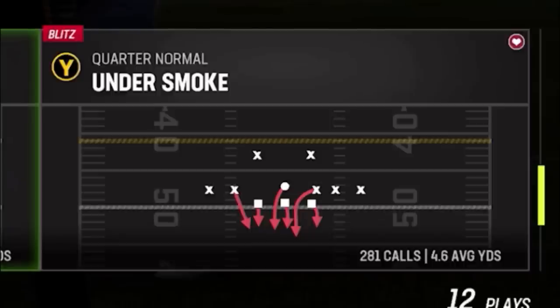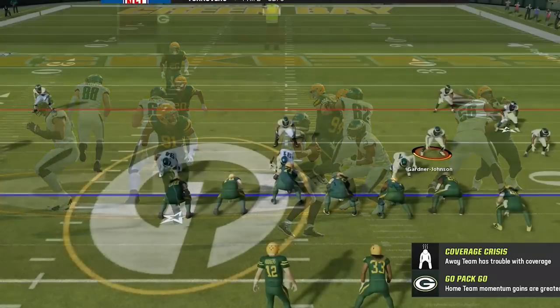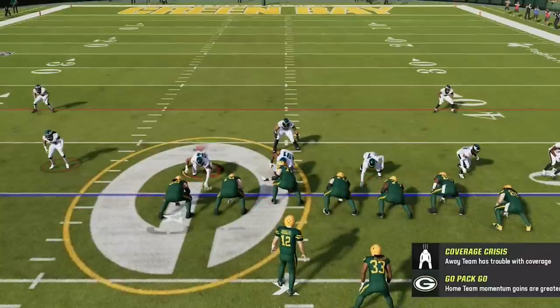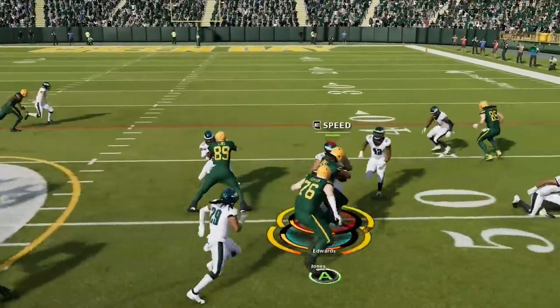Back on defense, I get to show the second defense — the quarter normal under smoke. I've made a few videos about this defense and I'll have links in the description. To set this play up, all you have to do is press the blitz, and I also like walking in the blitzing cornerback so he doesn't have such a long distance to go. You can't go too close to the line though, because a lineman might pick him up — about five yards off the line of scrimmage makes the most sense. On the first play, he tries to run and we shut the run down, stopping him right at the line of scrimmage.